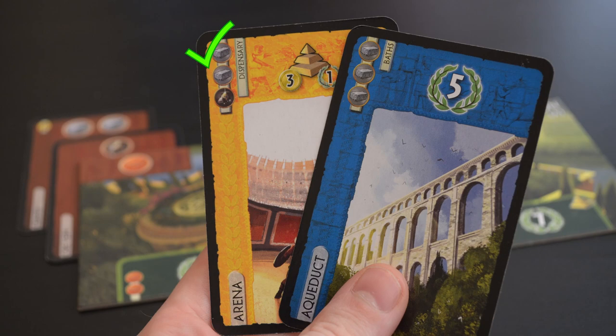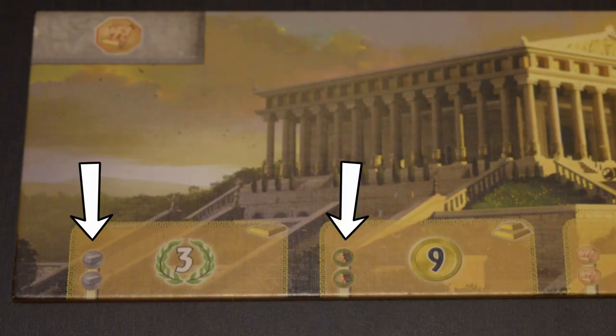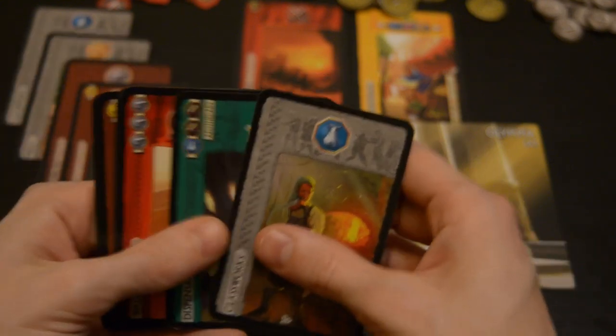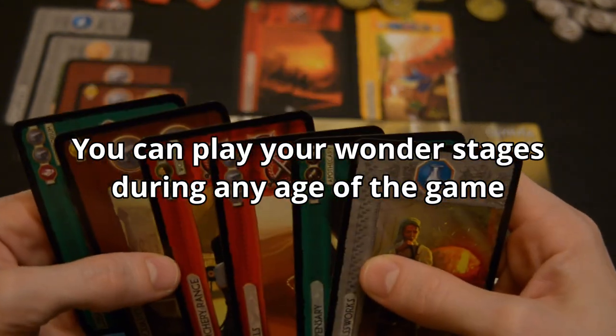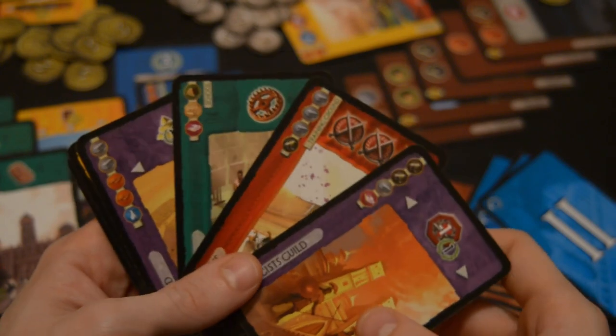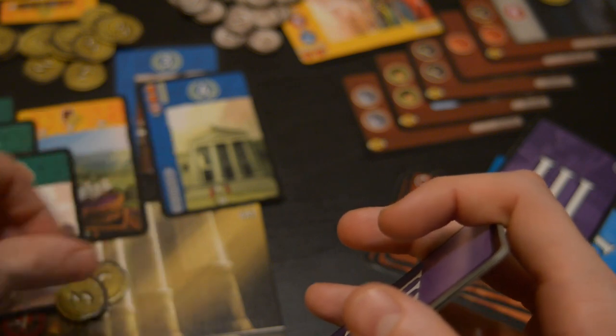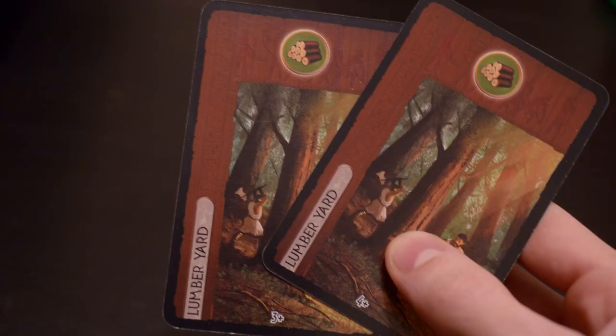You'll notice your wonder slots also have costs next to them. When you want to build a stage of your wonder, choose a card in your hand and play it face down underneath the wonder slot you're building. You can ignore the cost printed on the card, but you must be able to pay the cost on that wonder slot. You must build these in order from left to right, but you don't have to play them in any particular age — you could build all of them in age one if you can pay for it. If you're unable to play a card because you can't afford it or simply don't like any options, you can always discard a card and take three coins. Note that some new cards become available as you add more players, but there will also be some duplicates — if you've already played a card with the same name and artwork, you can't play it face up again. You could discard it for coins or use it to build your wonder.